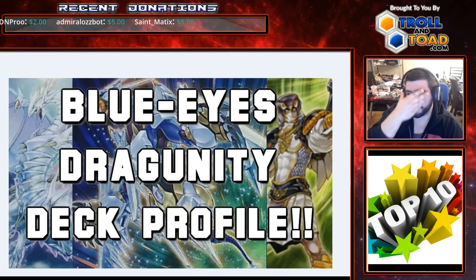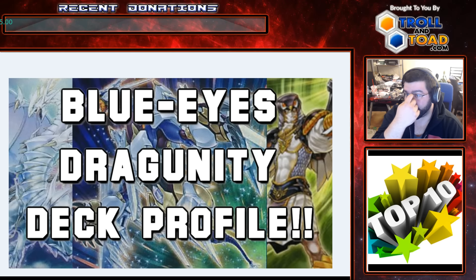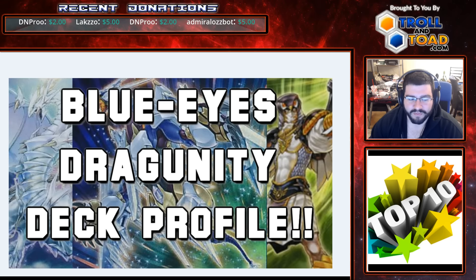A lot of you are going to be maybe surprised that Blue Eyes don't make my Top 10 cut, but unfortunately, without Alternative Dragon, they've just been doing nothing in the TCG. They've been coming up short of the summit. So even with the Dragoonides engine able to make Clear Wing or Crystal Wing Synchro, it's really just kind of fallen behind.